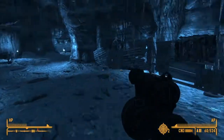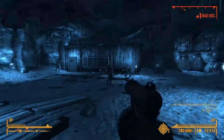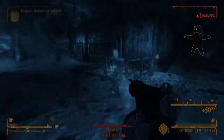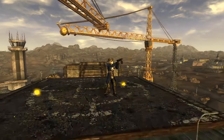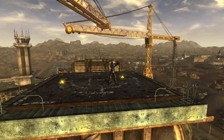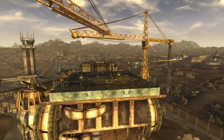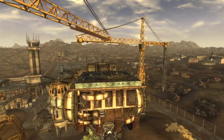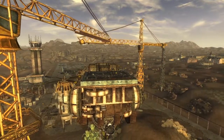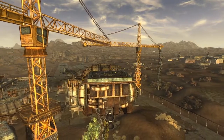As for the standard 9mm SMGs, one can be repaired in Doc Mitchell's house with a Repair of 25. McMurphy's corpse has one in Boulder City. There is an open safe in the Vickie and Vance and Zap's Neon sign with one of those. In the mechanic's house in Nipton there's also one for grabs. Carlisle St. Clair's house north of Crimson Caravan has one hidden under some shelves. Most merchants carry this weapon, including the old reliable Gun Runners. Fiends, Great Khans, Vipers, recruit Legionaries, and NCR troopers carry them as well.